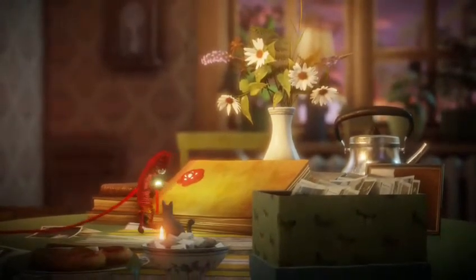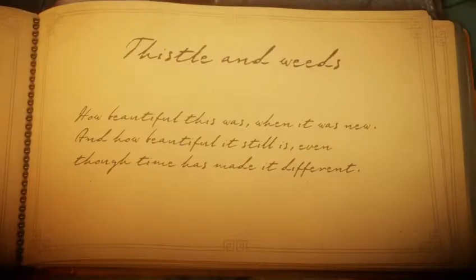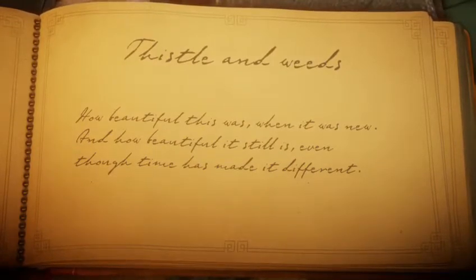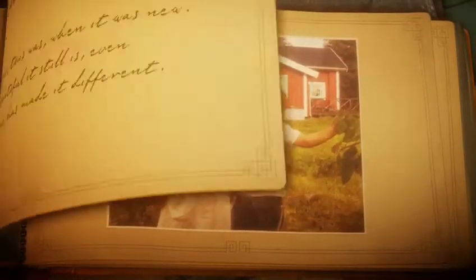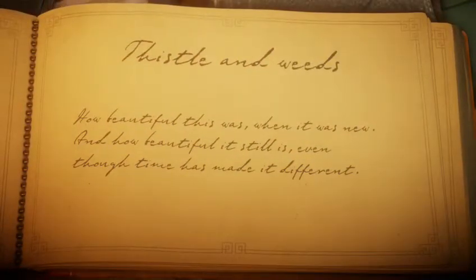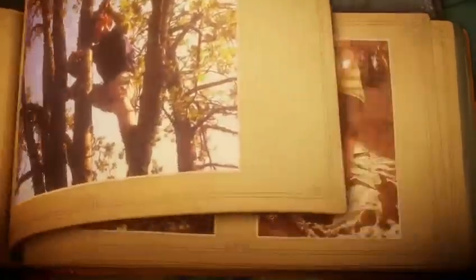We got the flower there — thistle and wheat. We filled up the book. How beautiful this was when it was new, and how beautiful it still is, even though time has made it different. I'm guessing everything will be beautiful forever if you know it. I think each of these things has different meanings to it — this is a very philosophical game, believe it or not. Let's see the photos — just a couple of kids playing by the barn, climbing trees, doing beautiful things like that. There are some flowers we saw, and butterflies.